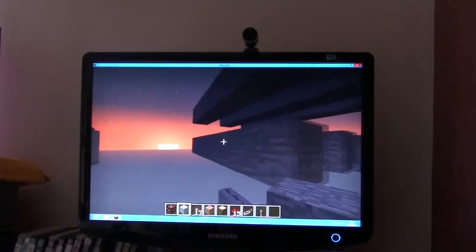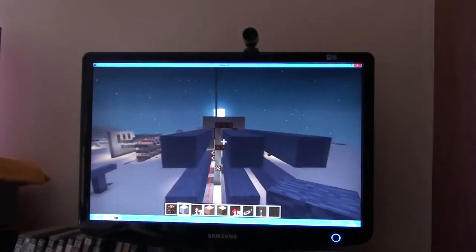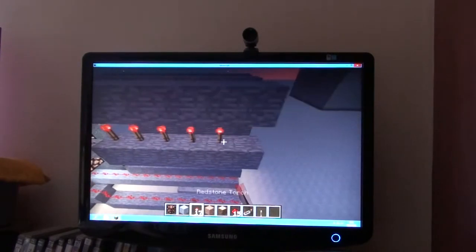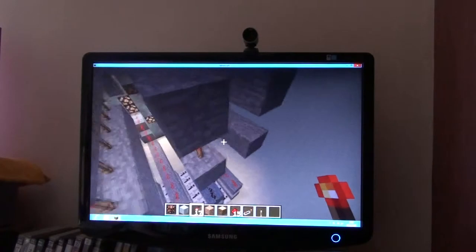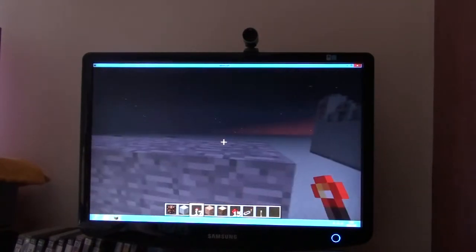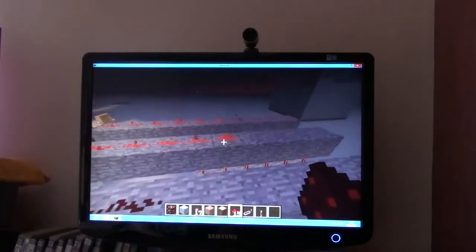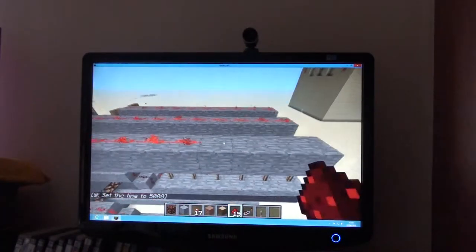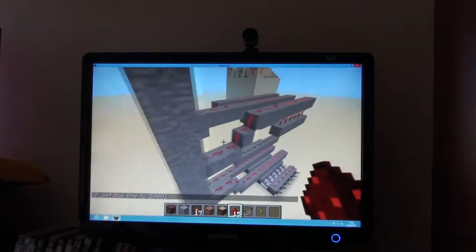That sun goes down a lot, kinda annoying. So then you go like that, let's go along here. At the bottom we're gonna put torches. There's no redstone so they weren't powering anything except themselves. There's no redstone, so then the whole thing will light up like this except in the middle, because we haven't done that yet.